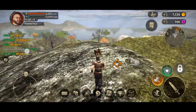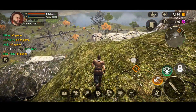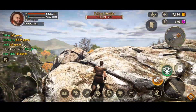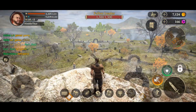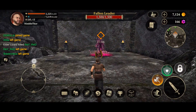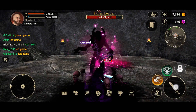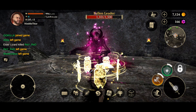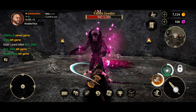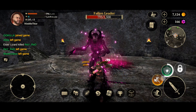We do also get some premium currency for free from simply playing the game and completing quests. We'll see that as soon as we've defeated this Fallen Leader. This is a very nice view from up here — and it looks like we've already targeted the Fallen Leader. He was down here as expected, so let's add our shield buff, do a special ability attack, and hit him with some normal attacks. He has 1000 HP left and we have only 800, so it's not looking too good.